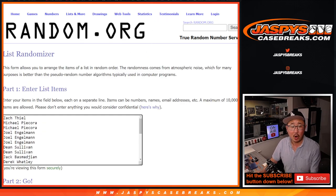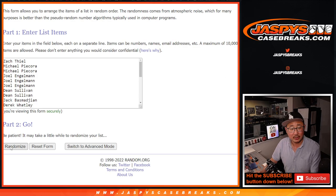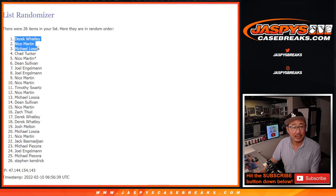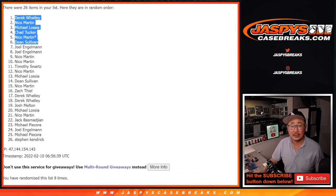Four and a four — hard eight. After counting eight times: Derek, Nico, Michael, Chad, Nico, and Dean are in the top six.